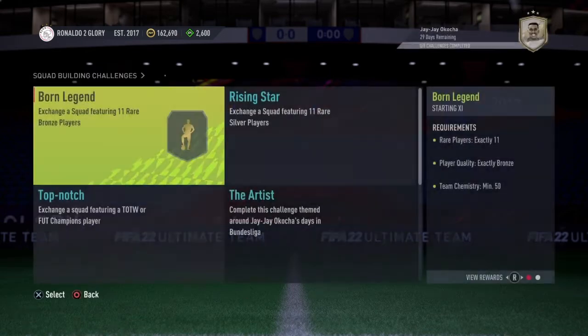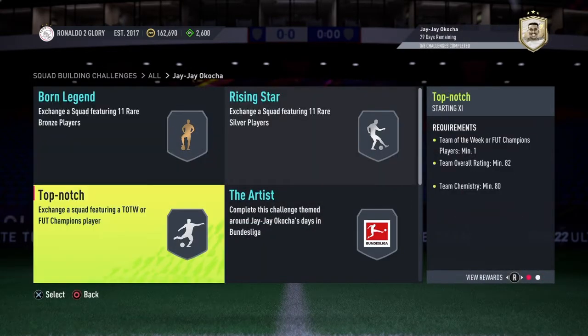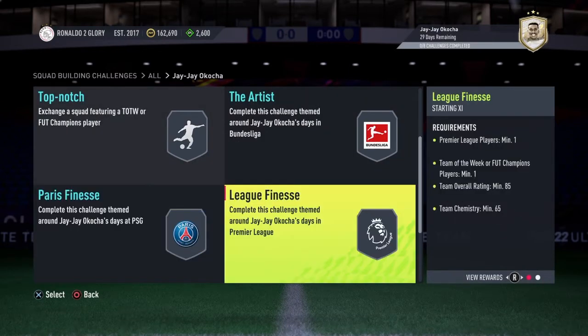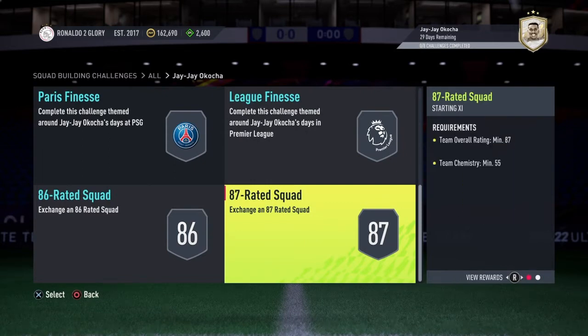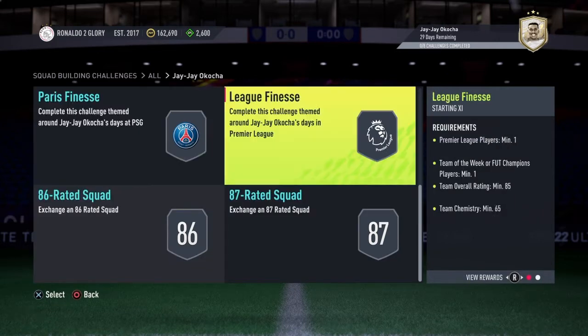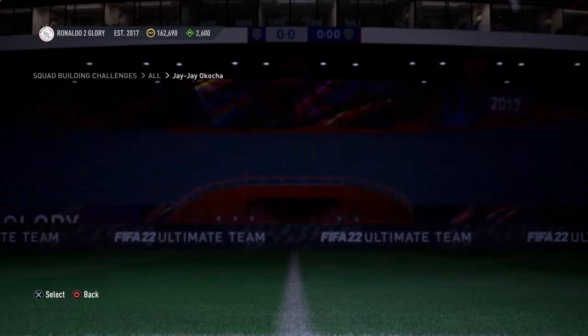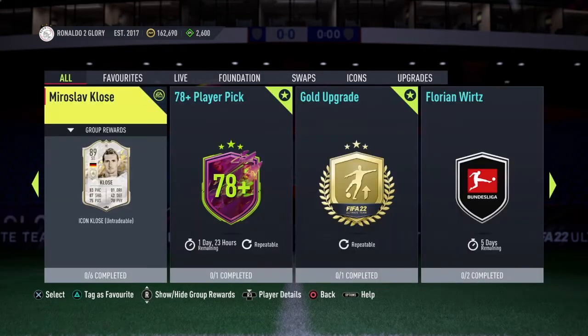There are 8 segments here: Bronze Rare, 82 with 80, 83, 84, 85, 86, and 87-rated squads. Not bad at all. And by trading in a Bronze Rare squad, you literally get a 2-regular-player spectra, which is incredible.